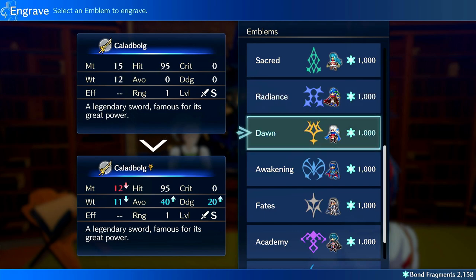Dawn is really good for avoid-tank builds — plus 40 avoid is huge — and it also reduces incoming crits and helps with weight fixing. Similar to Lyn's engraving, it does reduce might by three. You can throw this on your dancer if you don't want to use it on combat units and it basically just makes them a dodge tank. You can rotate weapons on dodge tanks — like dodge-tank daggers on Yunaka or Zelkov — and switch back to normal daggers when you actually attack on player phase. Enemy-phase daggers can deal chip damage and then you switch back. It's really good for dodge tanking, though it does hurt most damage builds.